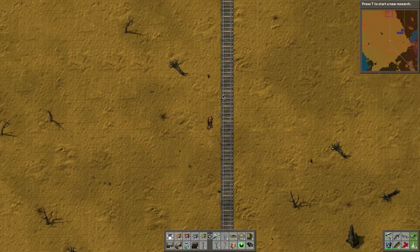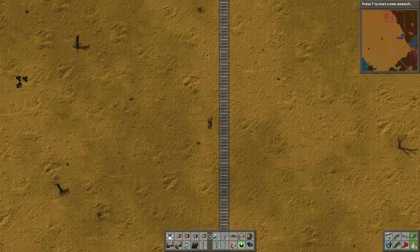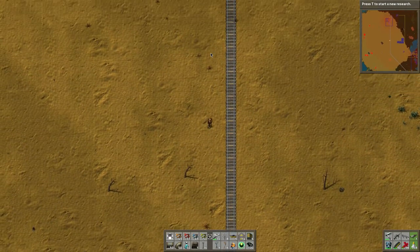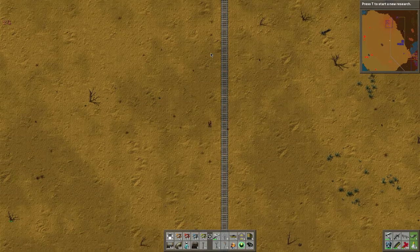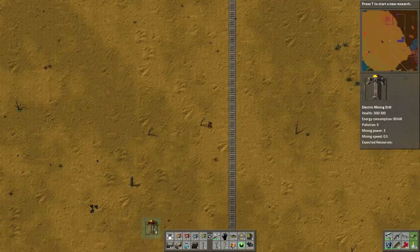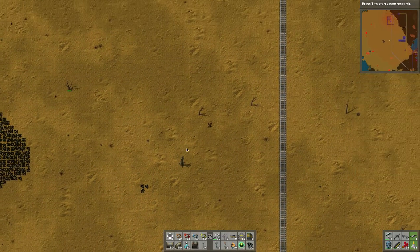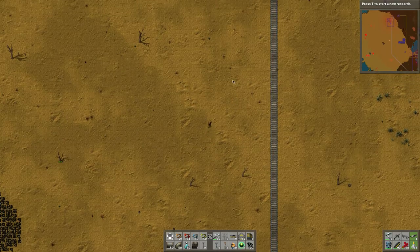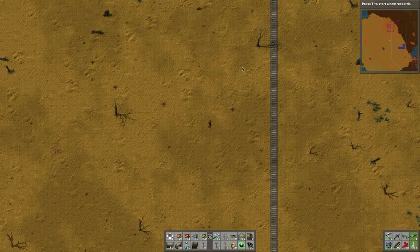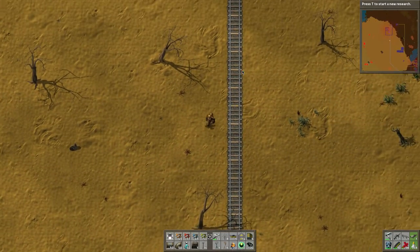This is the outpost I built way up here. There's some coal — a little tiny bit of coal — which we can probably take at some point, though I doubt we will. Let's put a mining unit on it just in case. Oh, there's some more coal — never mind, okay, we don't have to worry about it.